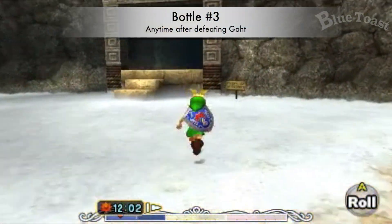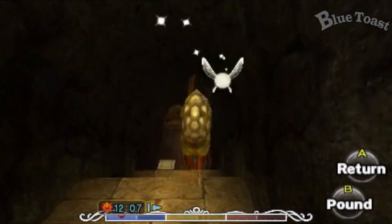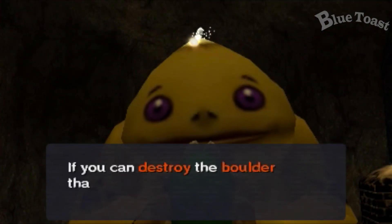After defeating Goht, go to the Goron Village and locate the Big Goron. He will give you a Powder Keg to blast the rock that is blocking the Goron Village race entrance.